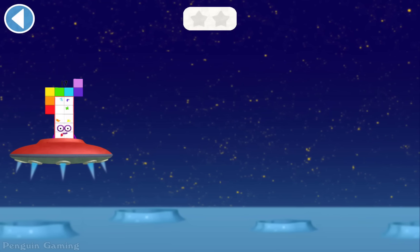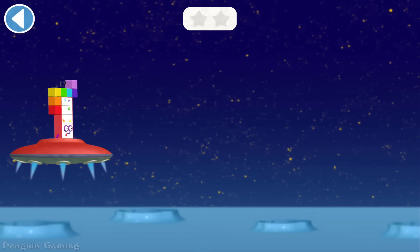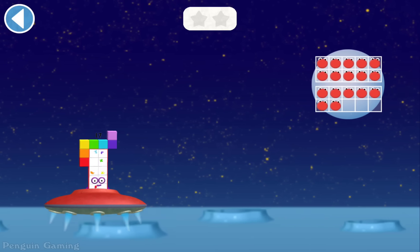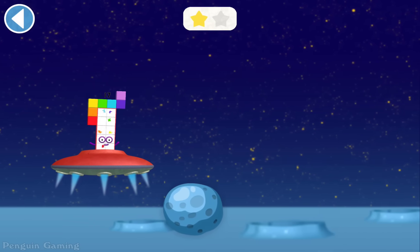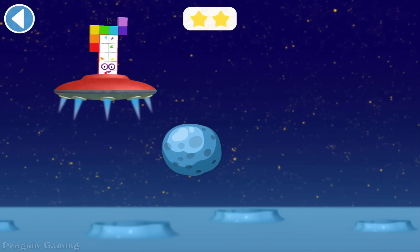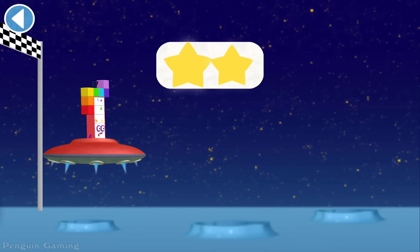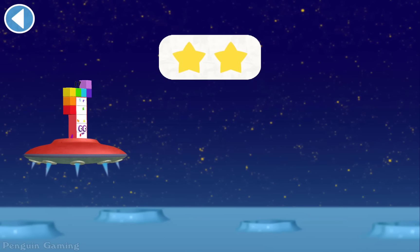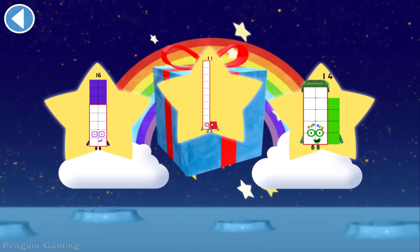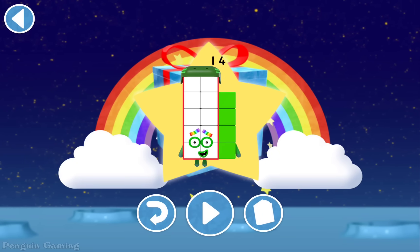Try to pick up the pictures which match the number block's number. Ready, steady, race! Well done! Hooray! Watch out for the obstacles! Hooray! Well done! You've unlocked a sticker. Which sticker will you choose? Spot on! Try to collect them all!